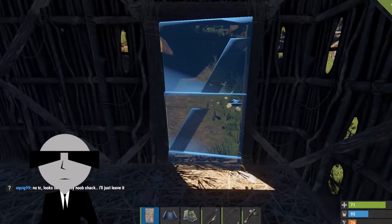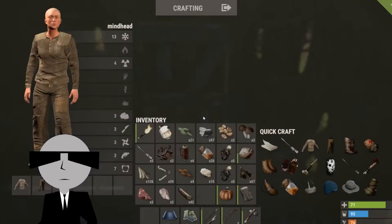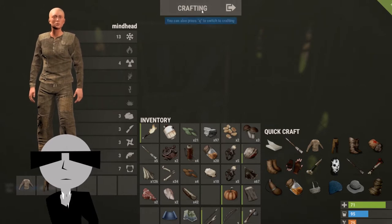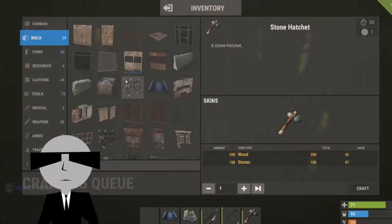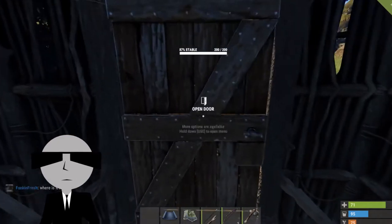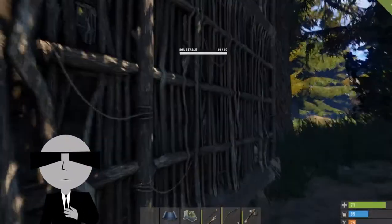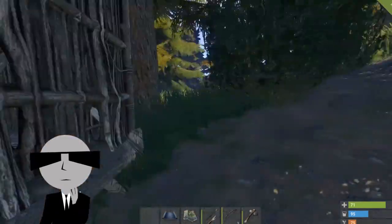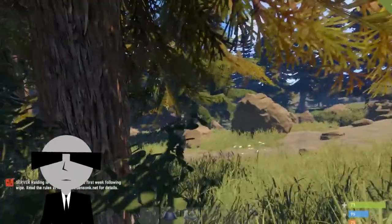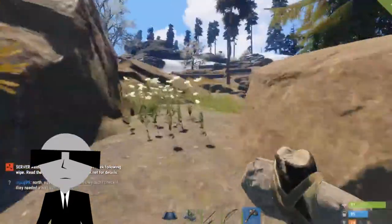I put my door on. I think that is the outside, that's the inside - which is what I want. Now I need a lock. If I have enough for a lock - for some reason I think you just need wood for a lock. More wood. 87% stable - I wonder why that is. Maybe that's just a wood foundation thing. I'll replace everything with stone eventually.